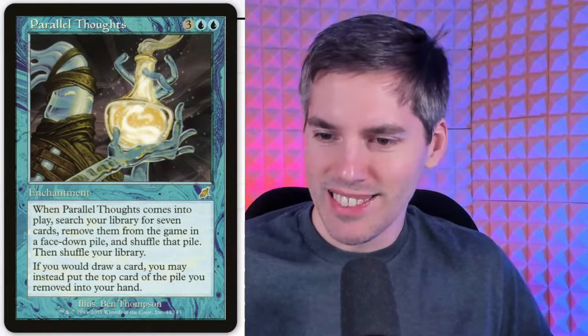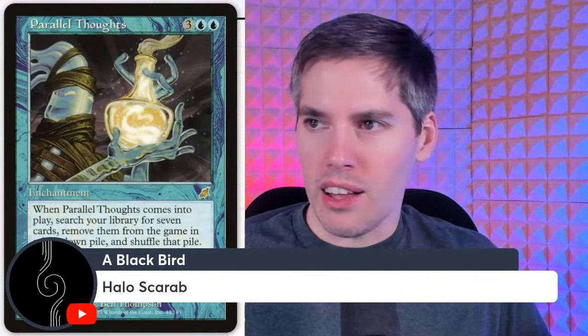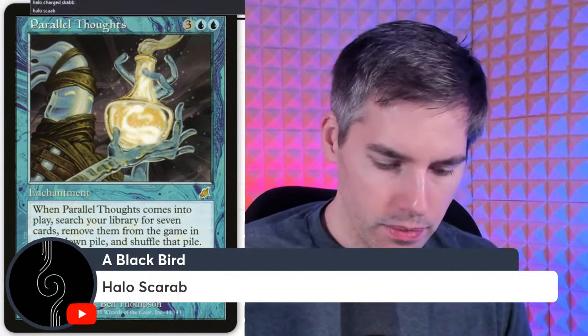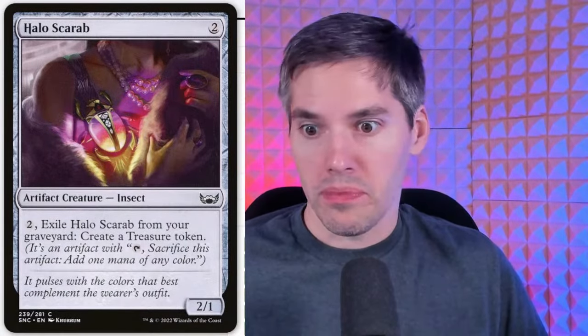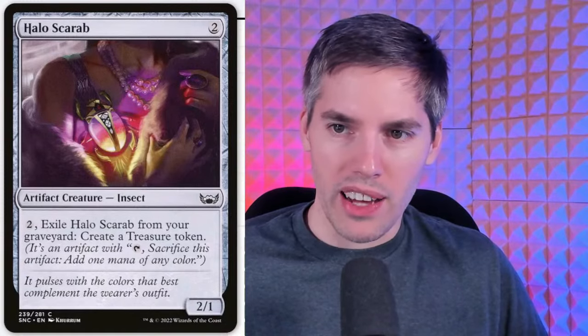Hollow Scarab — two mana, two-one insect. Pay two, exile Hollow Scarab from your graveyard to create a treasure token. It exiles itself from the graveyard as part of an activated ability — I'll count this one.